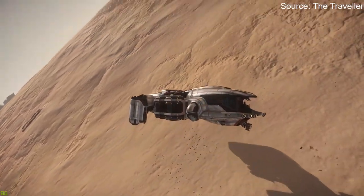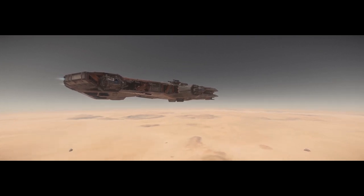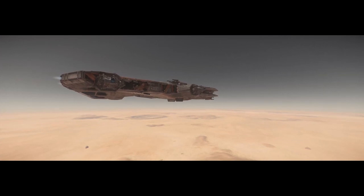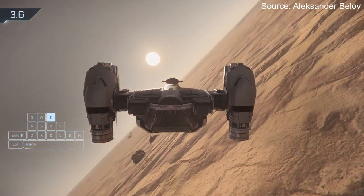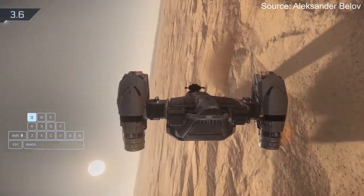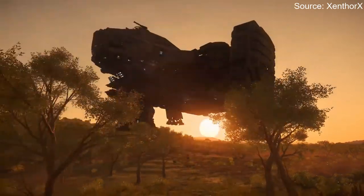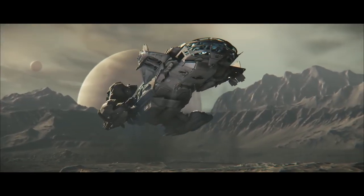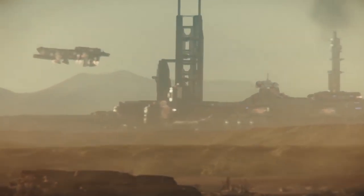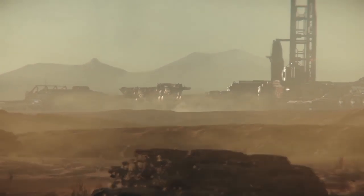John gave two answers explaining why in-atmosphere hovering appeared so off at the time. First, the maneuvering thrusters were too powerful in atmosphere, allowing ships to hover in any orientation which looked unnatural. Second, the VFX of the thrusters were the same in atmosphere as out of atmosphere, which appeared differently due to the dark background of space. Maneuvering thrusters do now appear weaker on non-downward-facing surfaces, but we're still lacking those VFX updates and there's no deadline in sight.